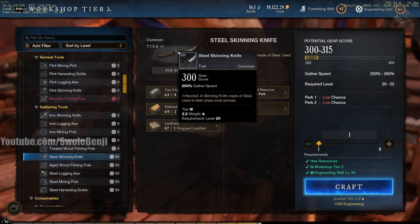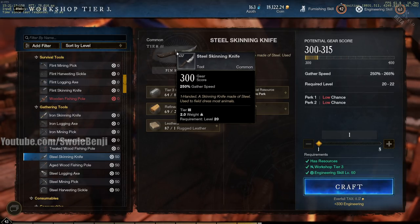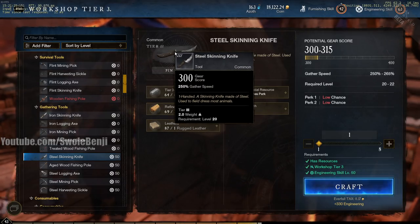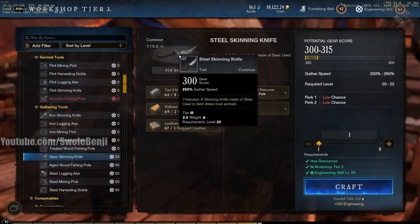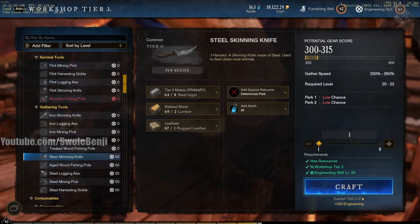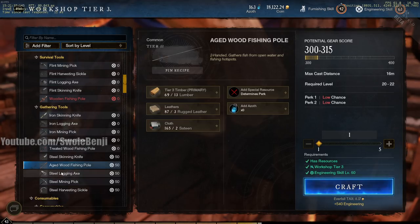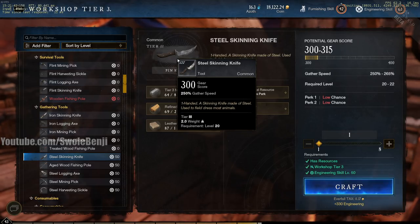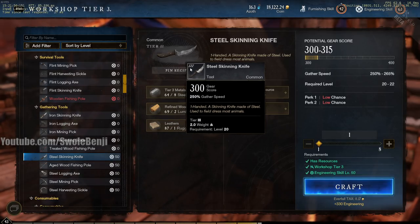Once you hit level 20 — which is really easy, like the first four hours if you know what you're doing — upgrade to steel tools. Steel is a little more complex but not that hard. The only catch is some settlements won't have a tier 3 workshop, and you need level 50 Engineering to make them. But steel goes from 125 to 250 gather speed — it doubles your speed. The game starts feeling really nice once you unlock steel tools.